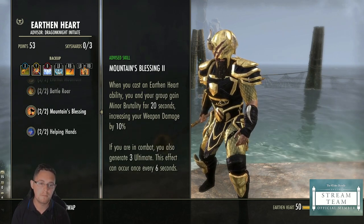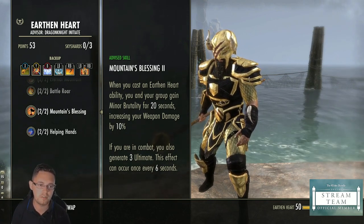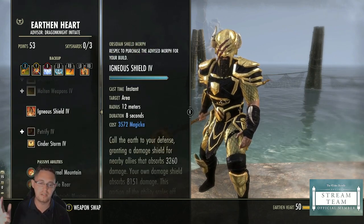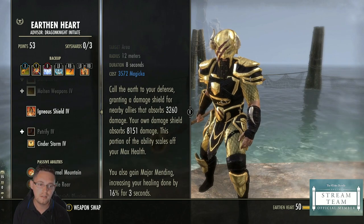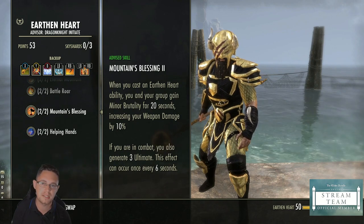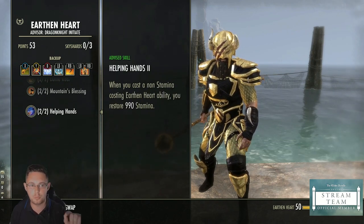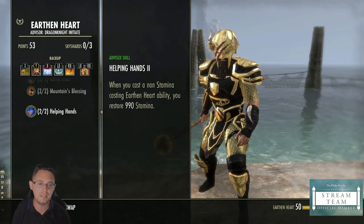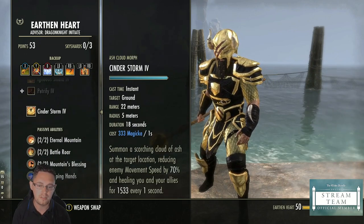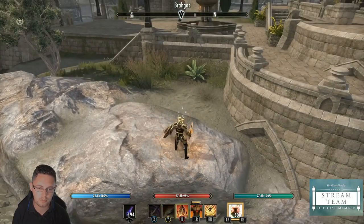Mountain's Blessing is a group buff — it gives your group a damage buff and also gives you ultimate. Every time you cast Igneous Shield you get three ultimate back once every six seconds, making it both an ultimate gain skill and a group buff. The Helping Hands passive gives you 990 stamina every time you cast an Earthen Heart ability — this even includes Cinderstorm — which is a great sustain method if you're burning through stamina.